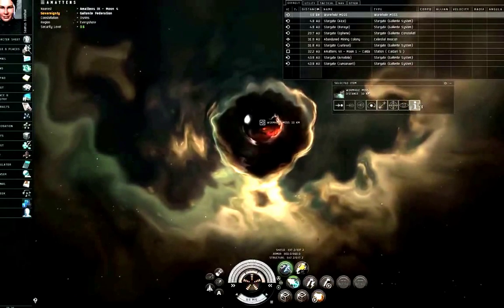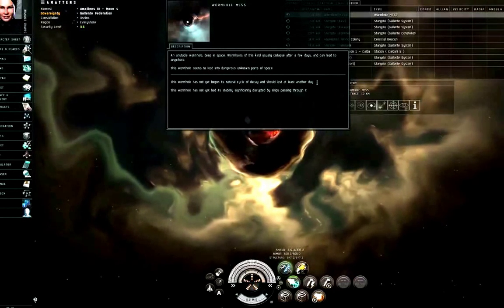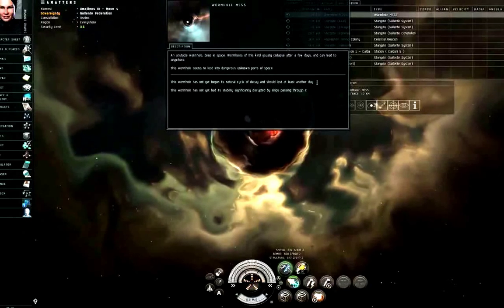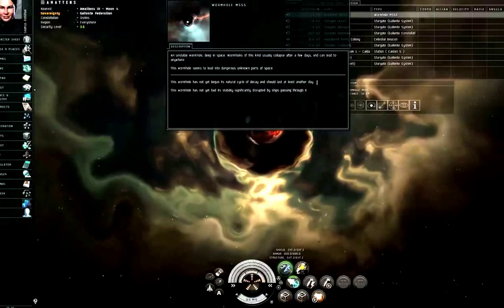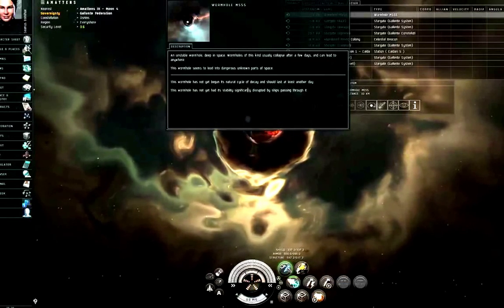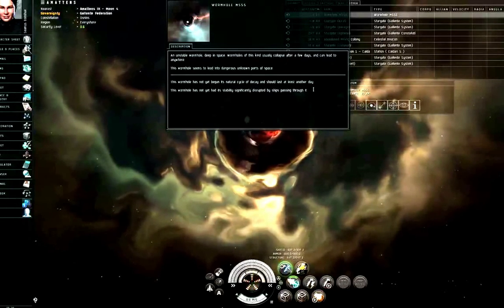That 'should last at least another day' statement — you can take that literally; this wormhole is not going to die of old age within 24 hours. The line 'this wormhole has not yet had its stability significantly disrupted by ships passing through it' means wormholes have a total amount of mass they can tolerate over their lifetime. If less than half of that mass has passed through, at least half of the original mass allocation is remaining, so it should still be good to pass some ships through.